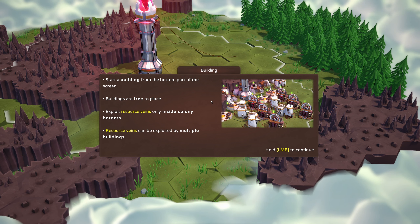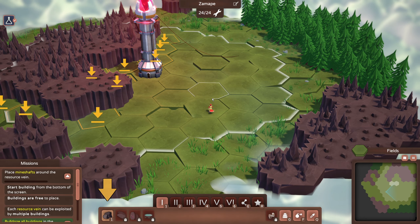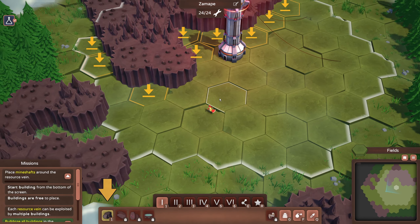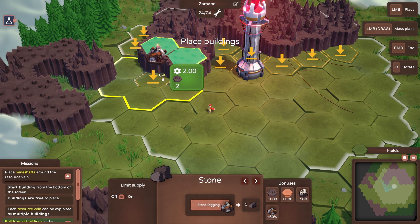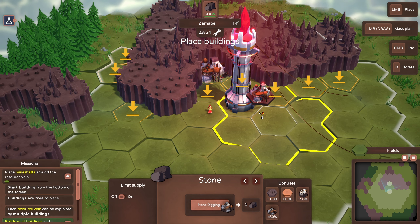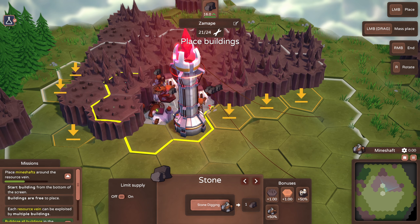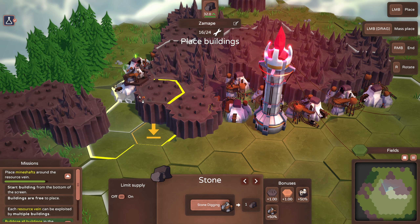I don't know why he keeps saying 'from the bottom part of the screen.' Buildings are free to place. We need to exploit resource veins only inside colony borders, and resource veins can be exploited by multiple buildings. They're saying click this — this is stone. Oh, I think I understand. Let's plop one right there. You can click and drag, so that's cool.